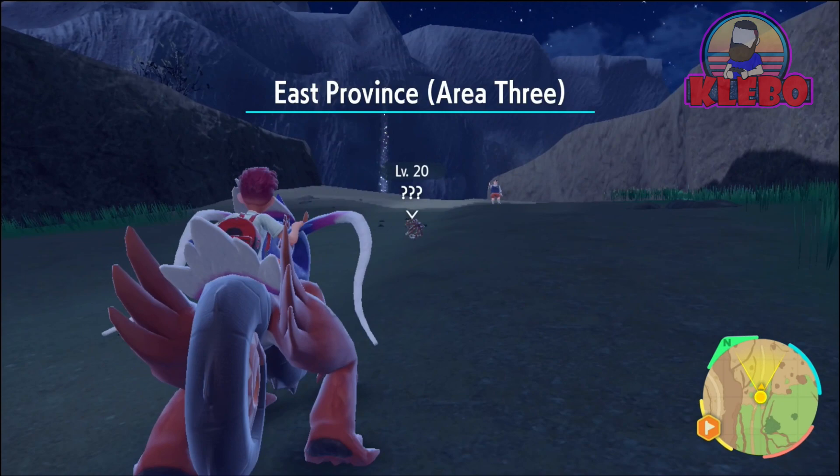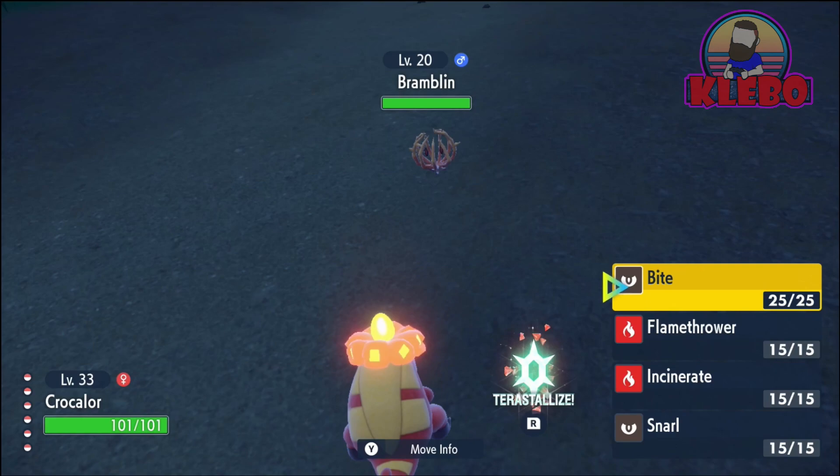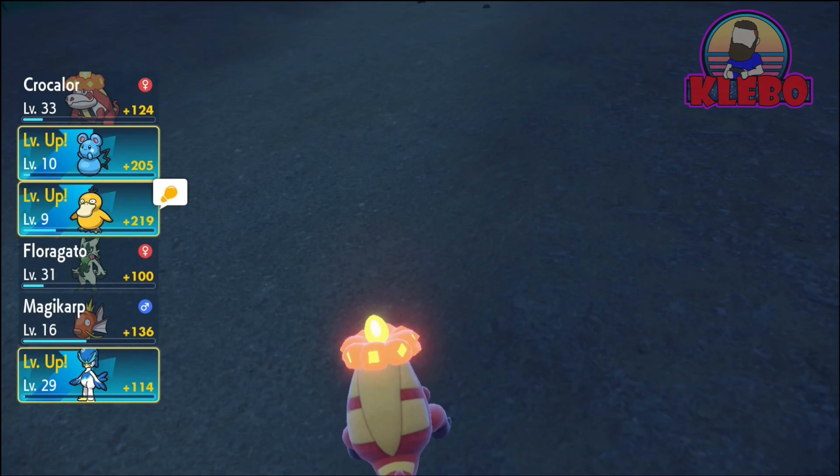So yes, this is the Steel-type Titan. There it is, right there. And as we were talking about earlier, that is Bramblin — the Pokemon we need to walk a thousand steps with as well. Since we don't have one, we of course need to try and catch one. But I think I wreck this one — yep, I wreck this one. So that wasn't clever.